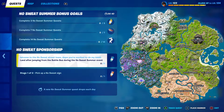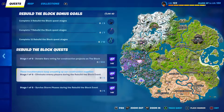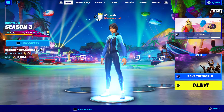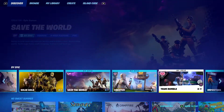The No Sweats Insurance challenges: first, you land after jumping from the battle bus during the No Sweats Insurance Summer event, then pick up a No Sweat sign. I'll do that a little bit later. Then you donate and eliminate enemy players during the Rebuild the Block event.